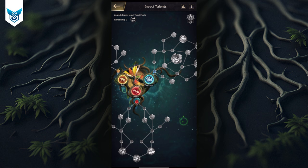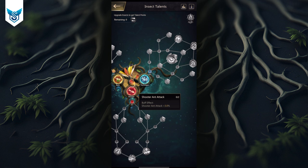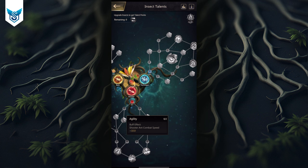Combat speed is very important and that's the first thing we'll get. We take the route which includes attack, march speed, control resistance chance, normal attack damage, extra attack, and then combat speed. This costs us 26 talents already.